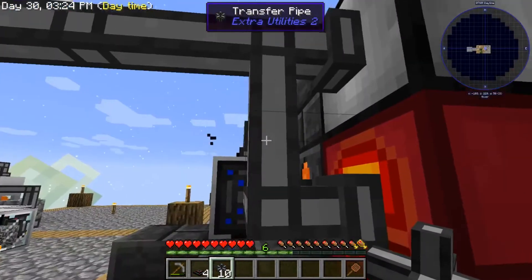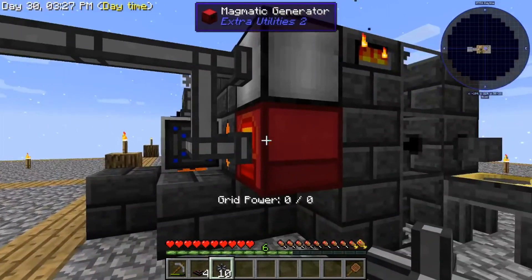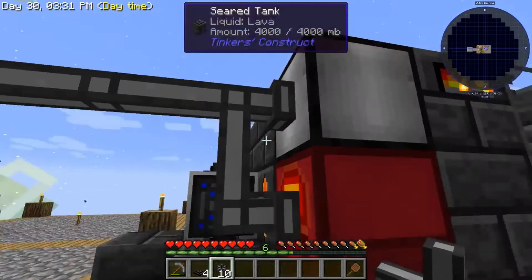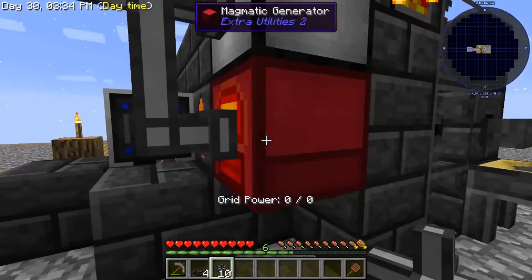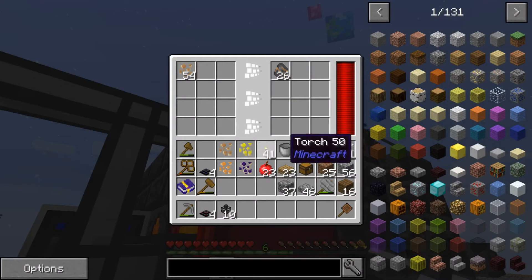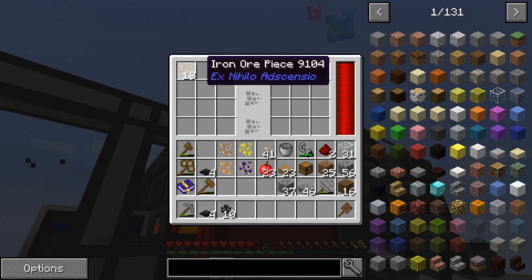It's more aesthetic in this case because the items will not be fed into the magmatic generator, and the lava will not be fed into the auto compressor. But if we jump into the auto compressor, you can see that it is taking the items from that barrel and creating chunks out of them.